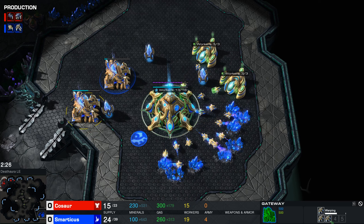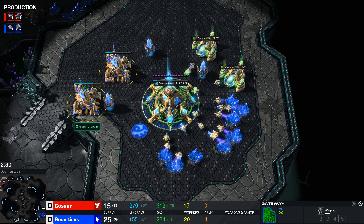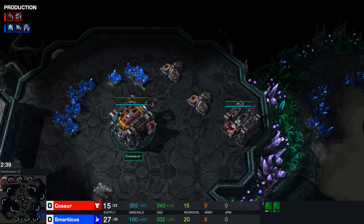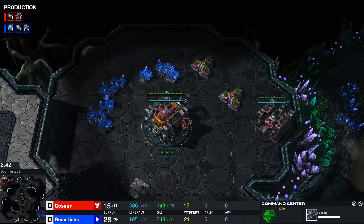Over on Smarticus's side of the map, zealots are in queue and another zealot is building. No danger of being supply blocked with the triple pylon - 25 of 39 supply. The fast expo from Kosor means that if he were to actually build some workers, he could have an income advantage.